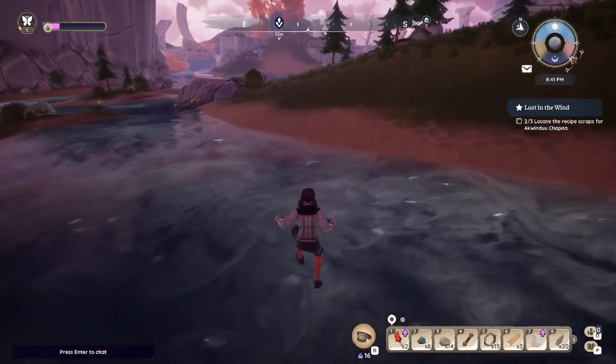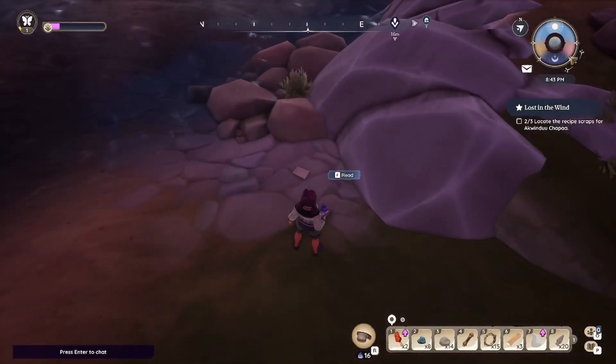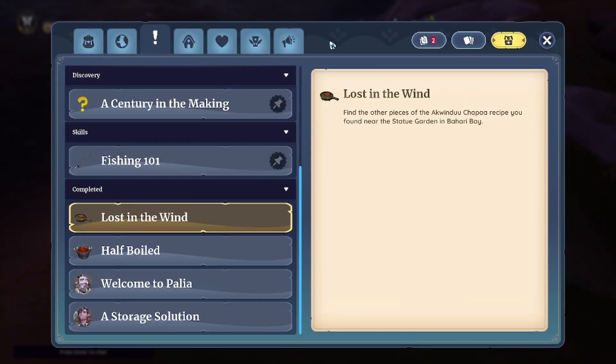And then we just want to jump on over here and there will be your third piece of paper. To make a quindu chopper, simmer a chopper fillet in a decant bouquet of garlic and mountain. And that will complete the quest Lost in the Wind.